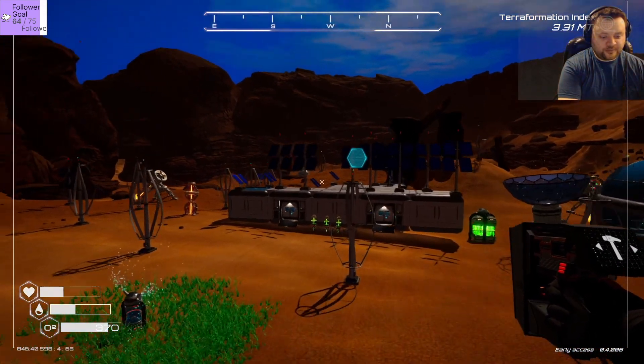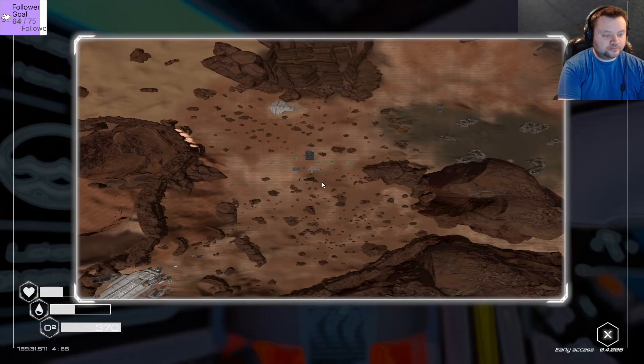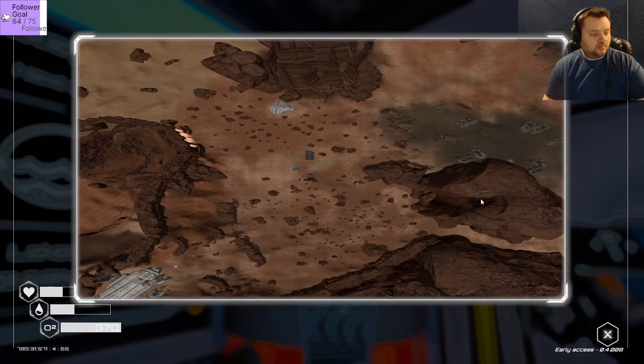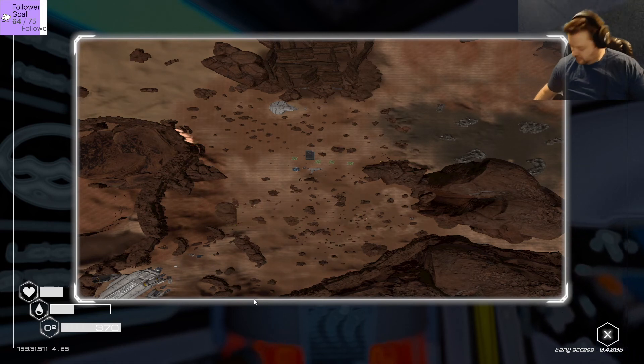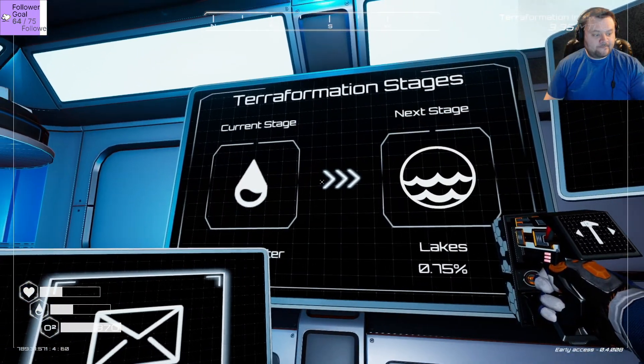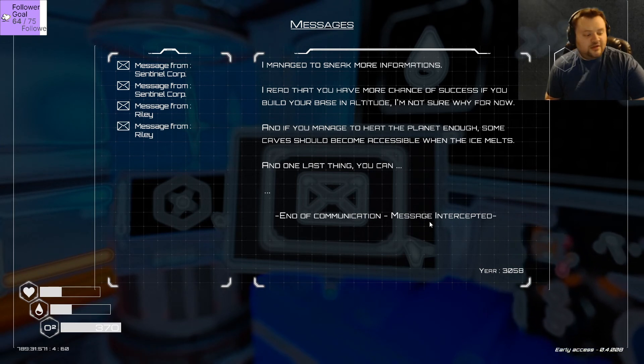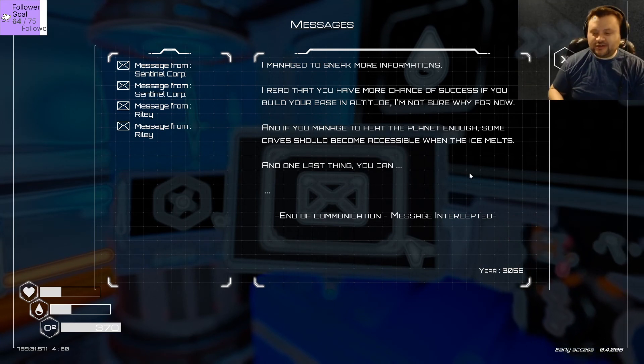Let's go check out our GPS console thing now. Hmm, does this only show us where we've been? I'm not sure. I read that you have more chances of success if you build your base at altitude. If you manage to heat the planet enough, some caves should become accessible when the ice melts. This guy keeps telling me stuff that I just learned after I already learned it, so it's not that useful.